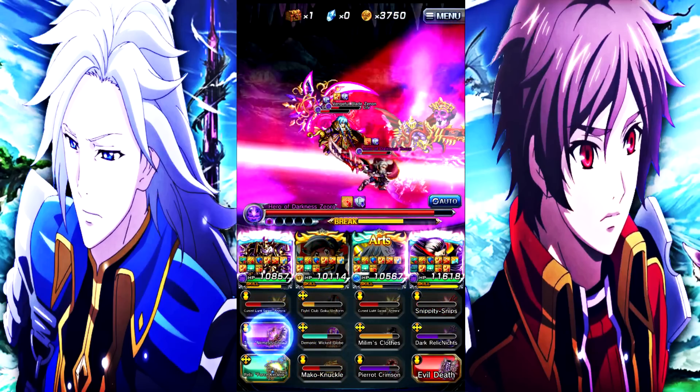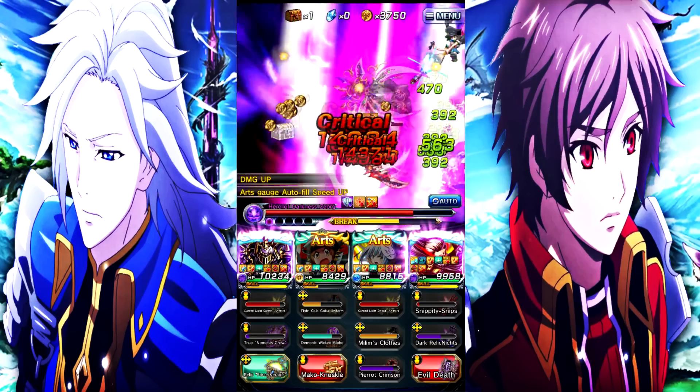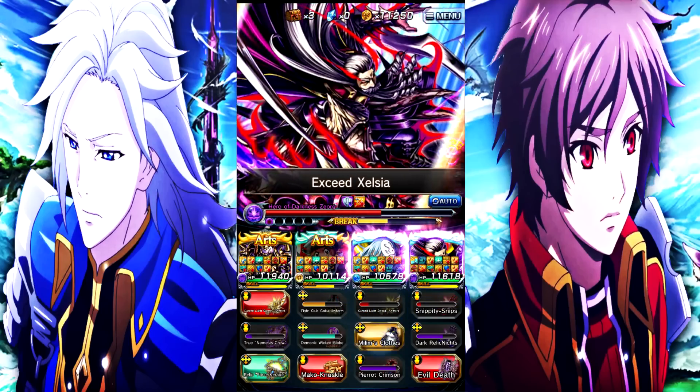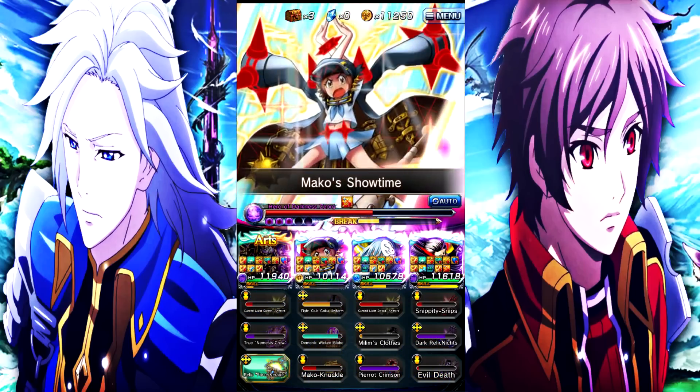The reason you are summoning on this banner is more than likely for Darkcilia. There are 10 featured units on this banner, and the one you are trying to get is Darkcilia. So you have a 1 in 10 chance, if you get a featured unit, to get her. The pool is hella diluted, which does knock off some points on this banner for me personally.